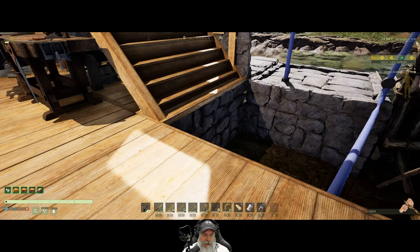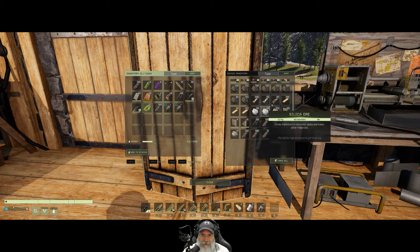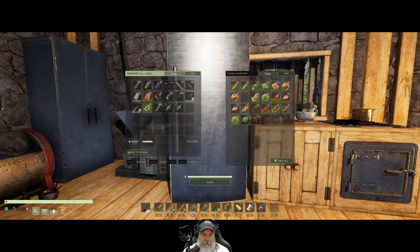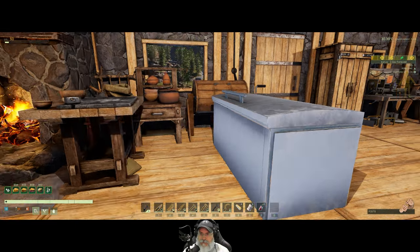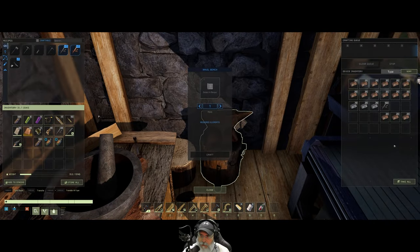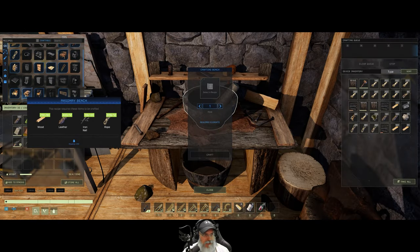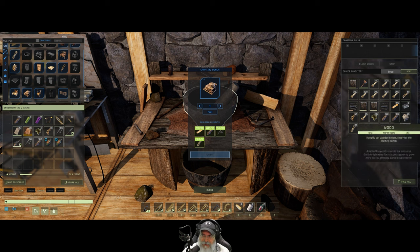Next thing we need to do is we need some stone foundations. I had a bunch of that stuff in the masonry bench before we lost it, but stone foundations were not part of what we had in there. Let's put this back in here for now and we're going to need to make a new masonry bench. I'm kind of kicking myself because I actually still had the masonry bench.